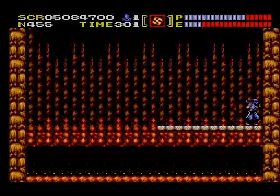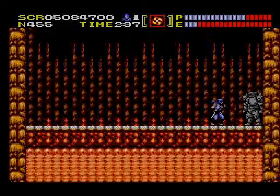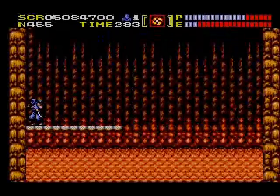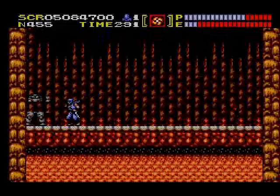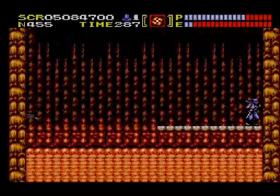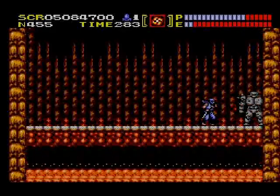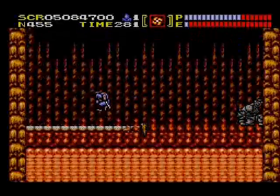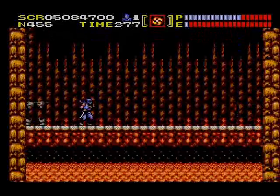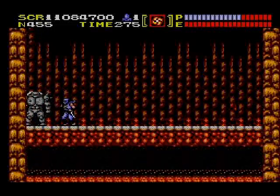Boring, boring boss fight. I kind of wonder how a sword could damage him, but dropping into lava can't. Doesn't that seem confusing? You'd think that extremely boiling molten rock would actually be considerably more dangerous than a slight jab with a piece of steel — or rather, a dragon bone. Finally, this fucking boss. So dull.